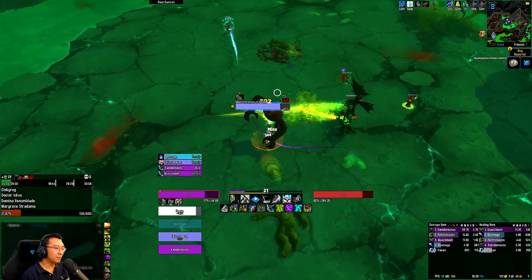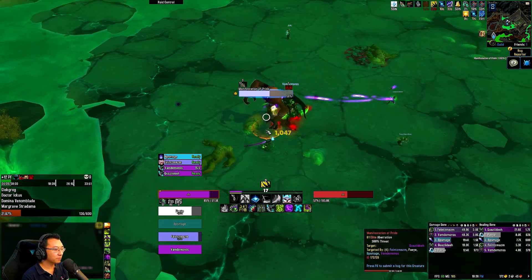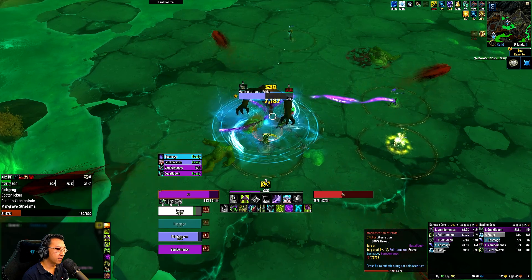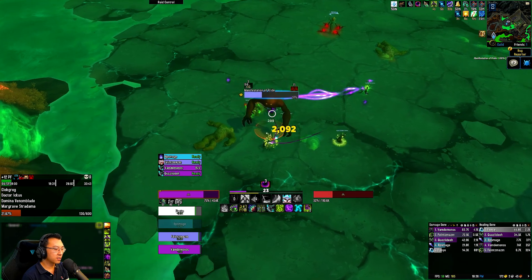Bloodlust with the Pride buff on the boss, with meta, DPS pots, everything. So I'm saving my Devastation here as you can see, and I'll just use my decree. That way we can go ham on the boss with all our cooldowns.